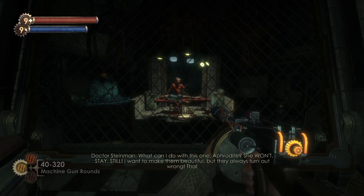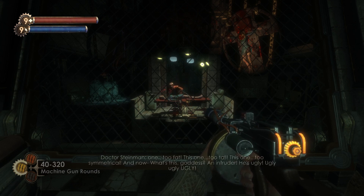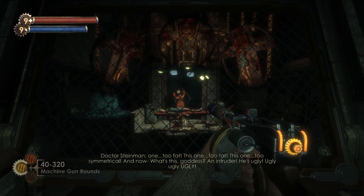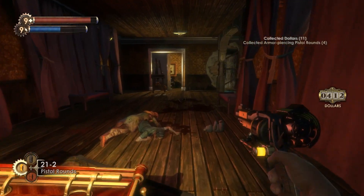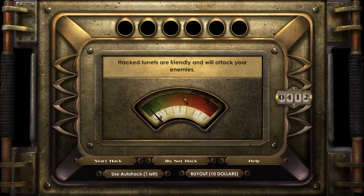If you had completely ignored the audio logs up to this point, you would still get the message that this is probably one of the guys Batman is trying to stop from escaping. However, you wouldn't have seen the transition from a highly respected doctor to the monster that now inhabits Steinman's body. The audio logs in this level showcase exactly what ADAM can do to a person.